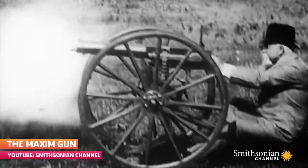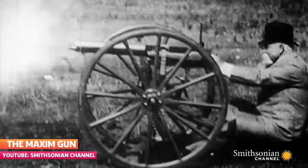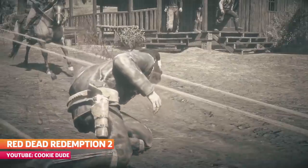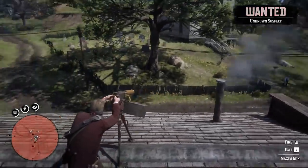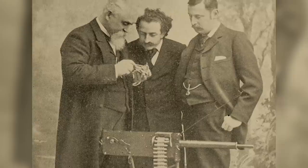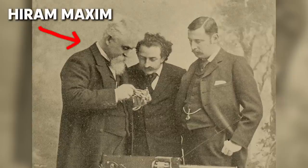Actually, very early on, Hiram Maxim, who invented the first machine gun — which would later become known as a heavy machine gun, because it's big, heavy, and stays where it is until a team of guys move it to the next location — Maxim also worked on what would become the light machine gun: smaller, more portable, and physically lighter forms of the machine gun which, if necessary, one guy can operate.